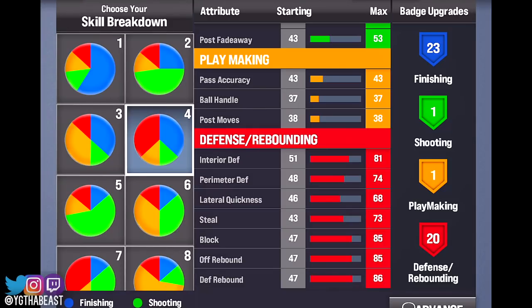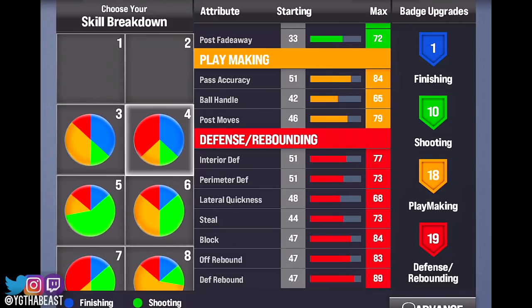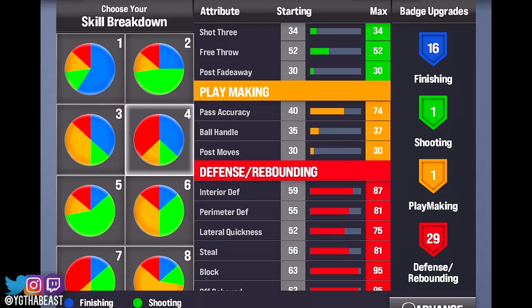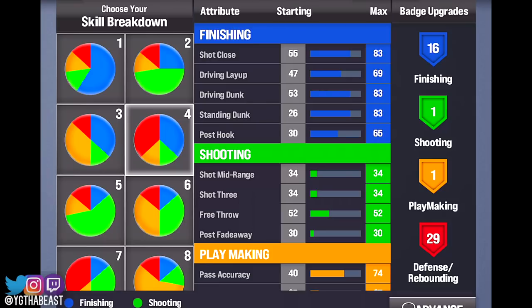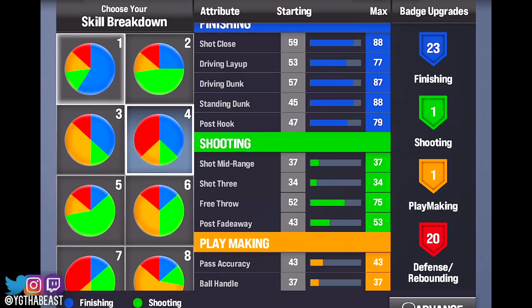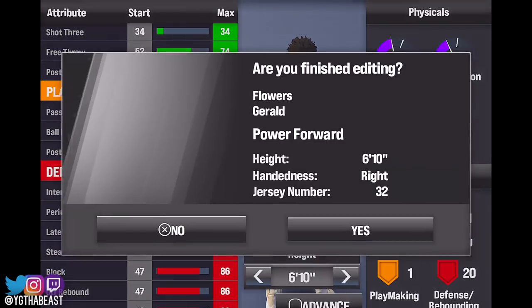This looks hella confusing. They pretty much just give you your badges already — it's a preset build, bro. It's a preset build. You can't do nothing but choose the pie chart. No finishing? This game is broken. I just found out a glitch — once you advance and move off the first number one with the most speed, you can't go back to it.